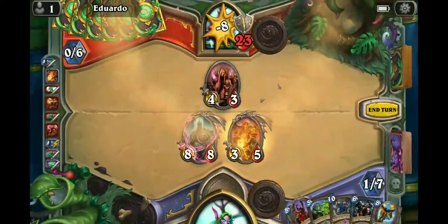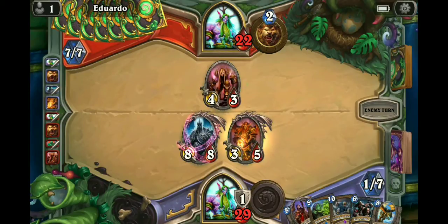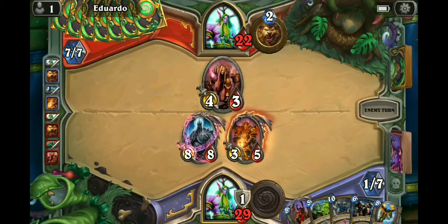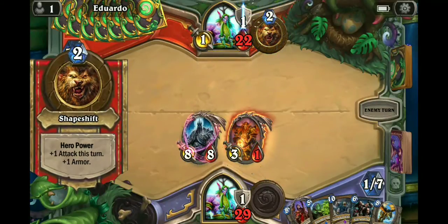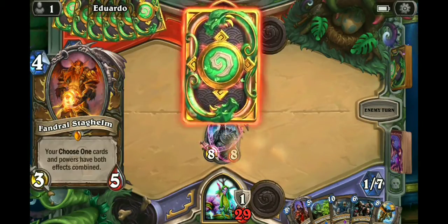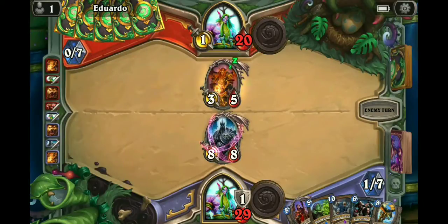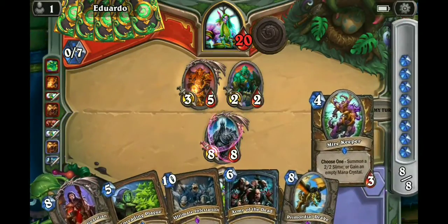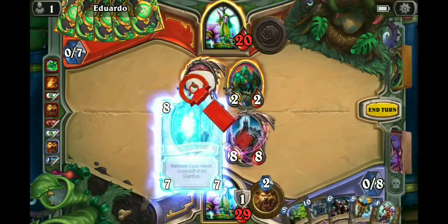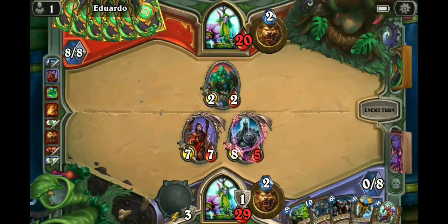No use for Fandral. Next turn we can put down Medivh or the Primordial Drake depending on which one suits our purposes — maybe Spreading Plague on turn nine, we'll see. He didn't know Fandral was a dead card in my hand, which made it even better to play it there. The bots always kill Fandral, so I'm gonna have to kill Fandral here instead of eight to the face. I think I want to get Medivh in play rather than ramp into Ultimate Infestation — it's gonna be a lot stronger with Medivh than without.